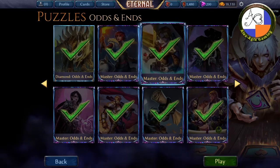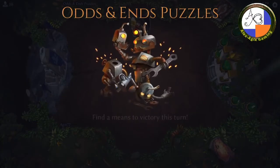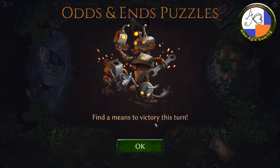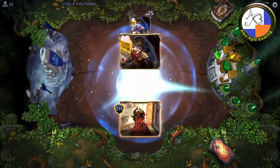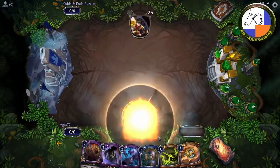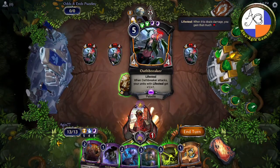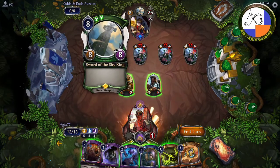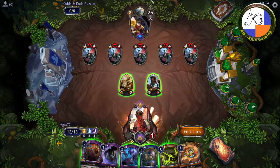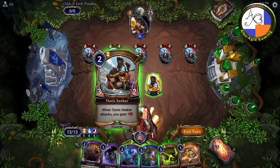Okay, Master 2 Odds and Ends. This is an interesting one using Life Force. Find a means to victory this turn. The enemy has 25 life, you have one. They have five Oathbreakers in play, which you want nothing to do with, and the Sky King, which you also want nothing to do with. Actually, you do want to take that out.